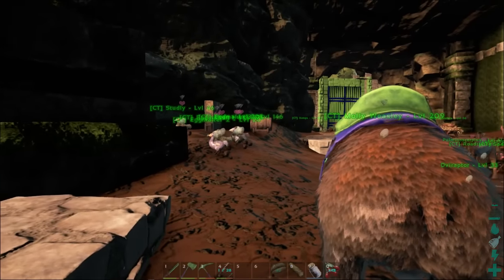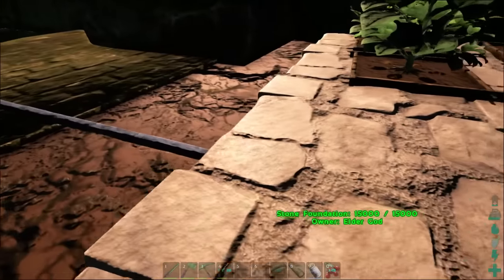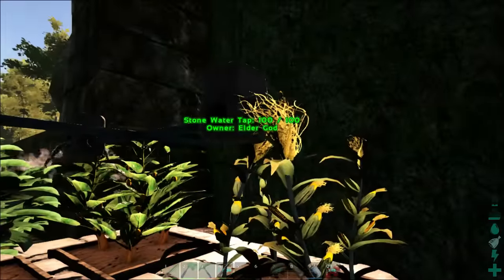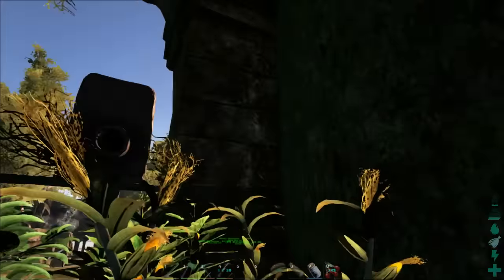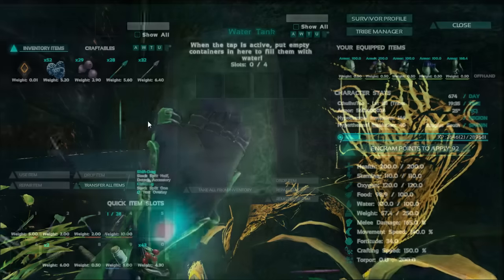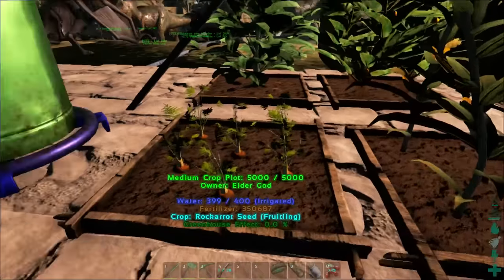I moved the crop plots over to our new farm-type area that I'm working on. Still a work in progress, but we got those all set up. It was kind of weird — the pipe is kind of inside the foundation, so I had to pop up an inclined pipe to get it into a watering position. Water is not flowing out of this tap, but these are still irrigated. I don't know if they're coming from there or not. It's weird.